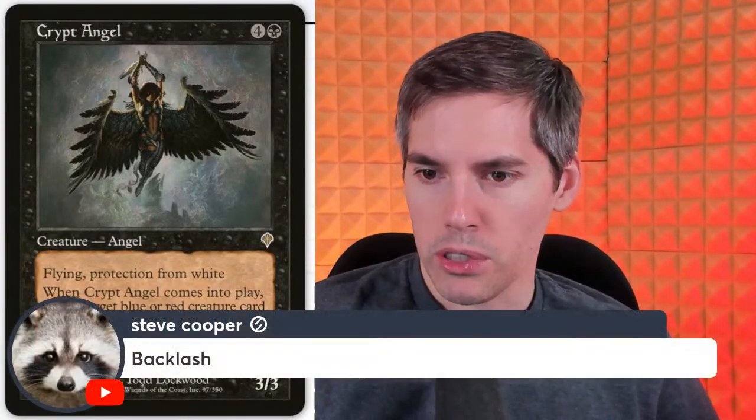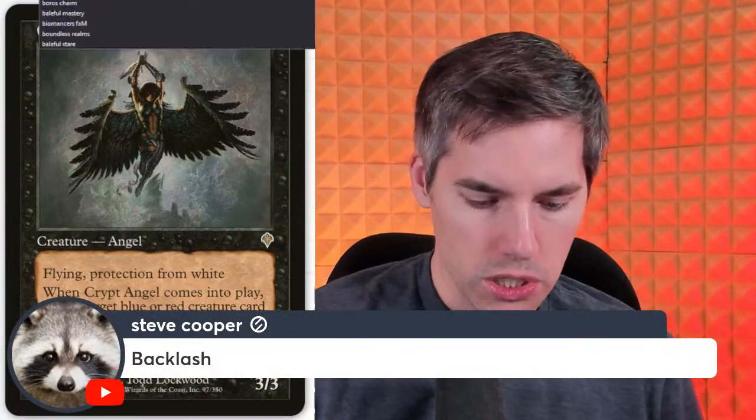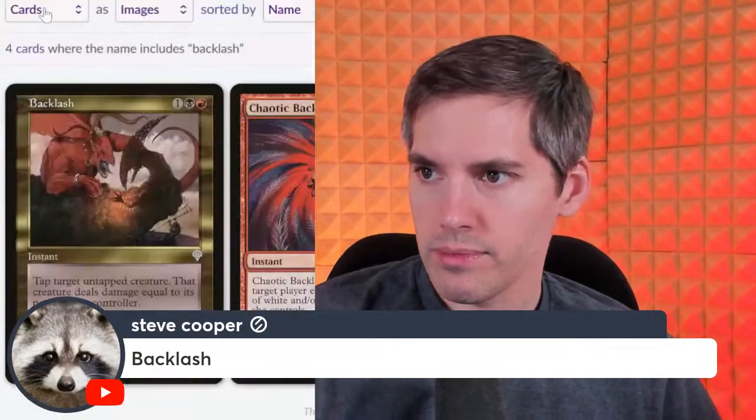Steve Cooper with Backlash: red black one generic instant — tap target untapped creature, that creature deals damage equal to its power to its controller. So you take down a blocker and your opponent hits themselves — stop hitting yourself, opponent. Why are your creatures betraying you all of a sudden?